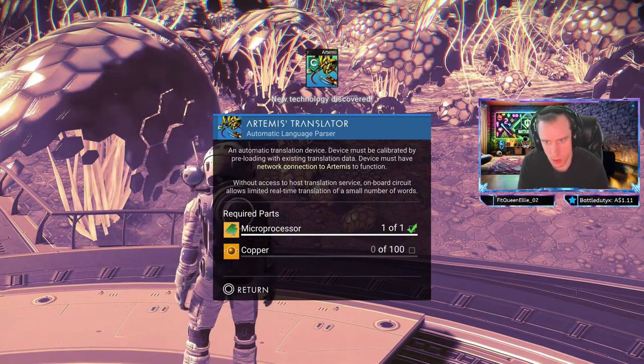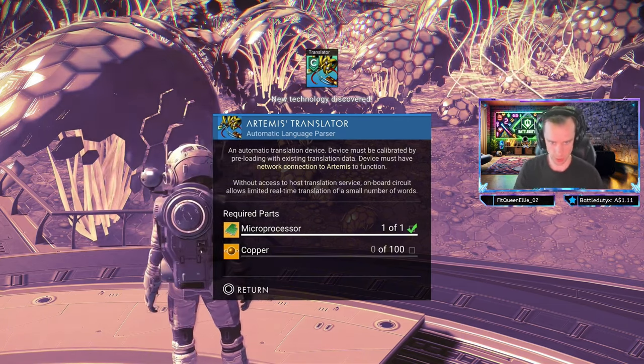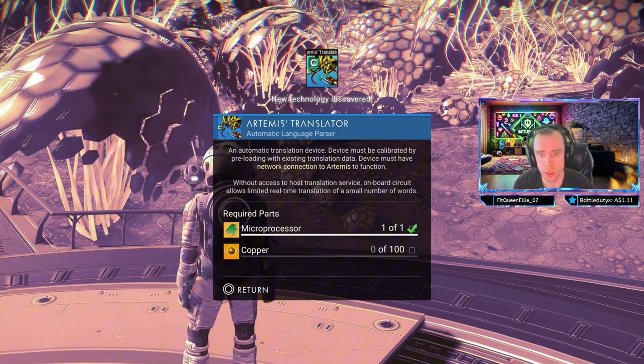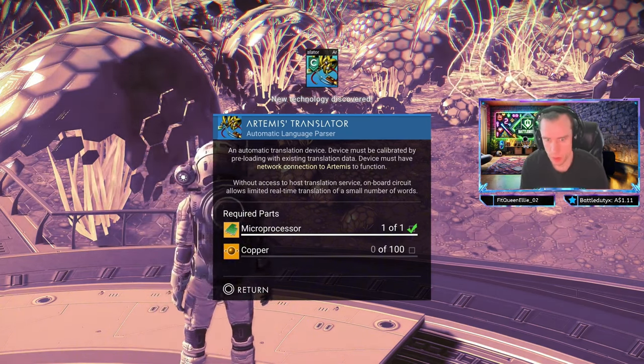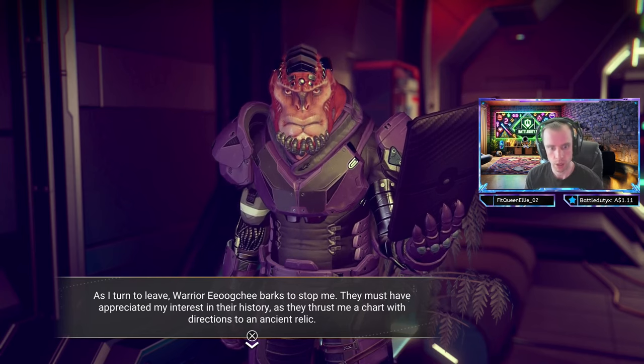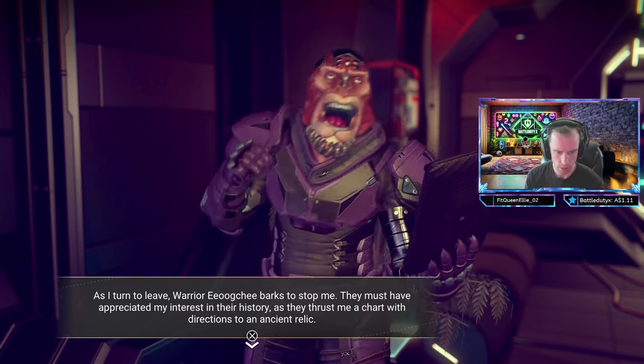Discussing an automatic translation device, which requires copper and a network connection, emphasises how vital technology is to foster communication with alien species. This intersection of tech and interaction is crucial as I navigate these intricate relationships.